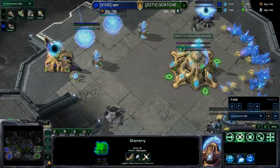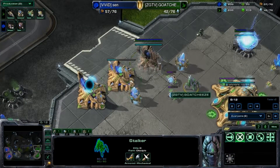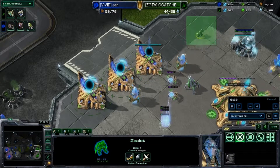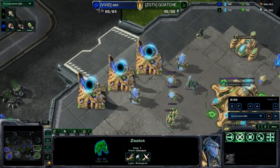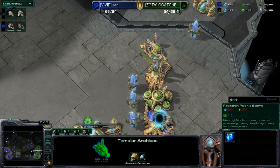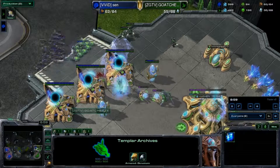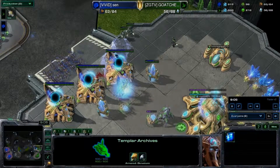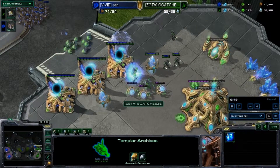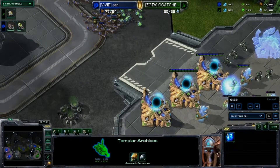Sentries — really good unit. Stalkers, I don't know if they're the right choice versus Zerg until they go for massive Mutalisks or something like that. Archons — another really good unit. I want to get the Psi Storm, but it just doesn't happen. Force Field is kind of a waste. I knew I needed more Sentry energy.